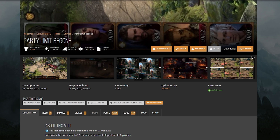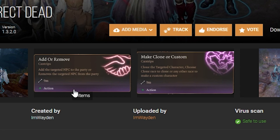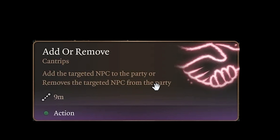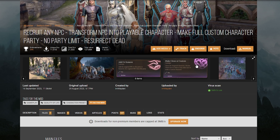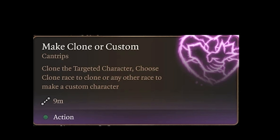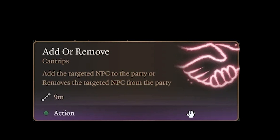The final thing we're going to need to fill out our goblin clan is the Recruit Any NPC mod. This gives you two spells added to your origin character. One is Add or Remove, which allows you to add or remove any NPC to or from your party. The second is Make Clone or Custom, which allows a character to be cloned and creates a custom origin character. We'll mainly be using this to recruit more goblins into our goblin clan.